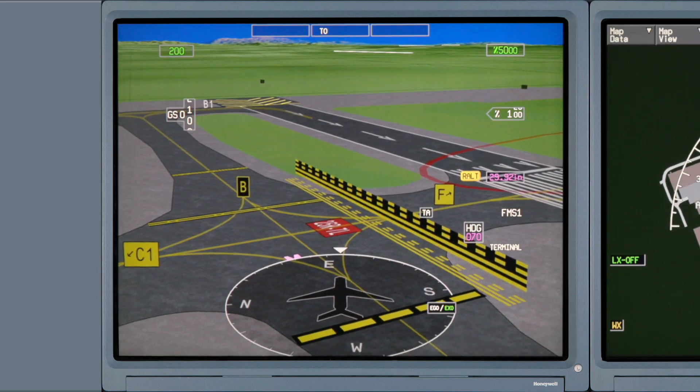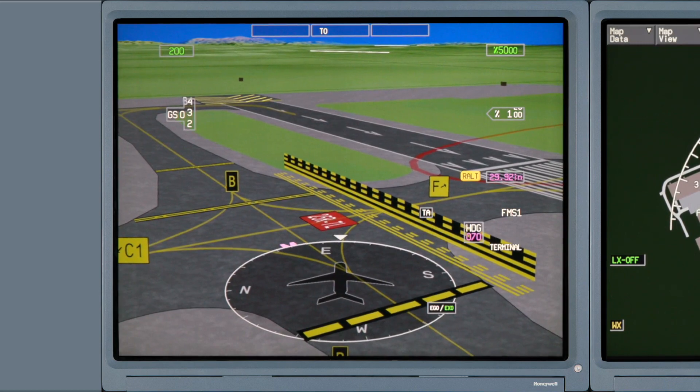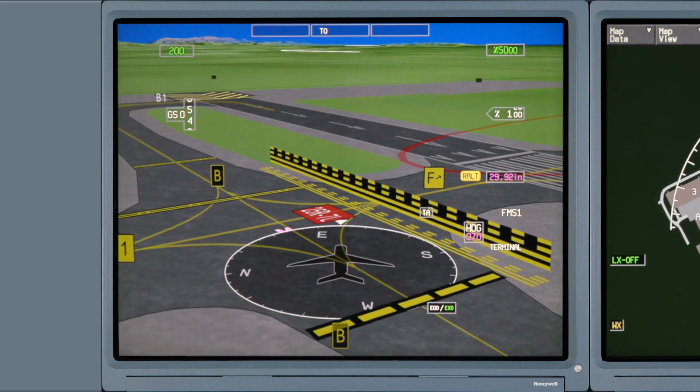Items such as hotspots, runway hold short lines, and taxiway signage take a pilot's situational awareness to unprecedented levels.